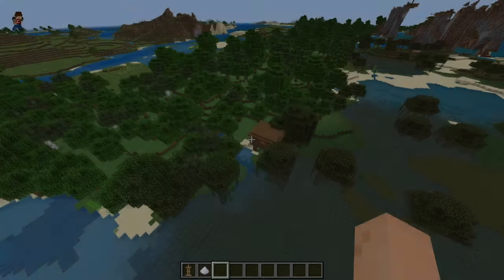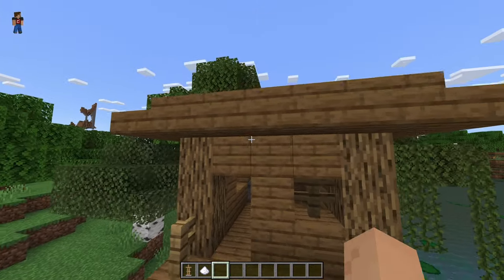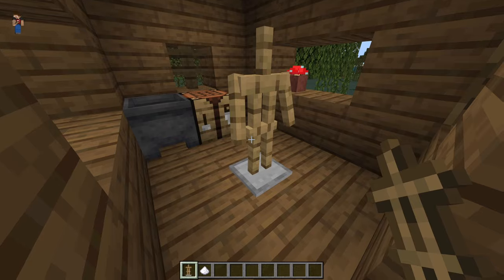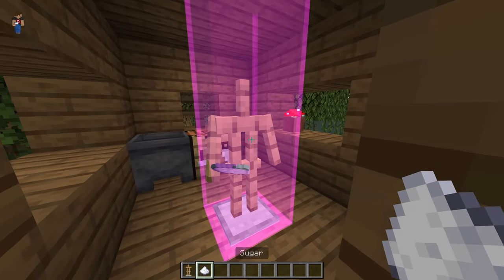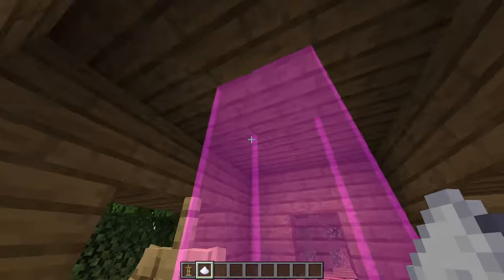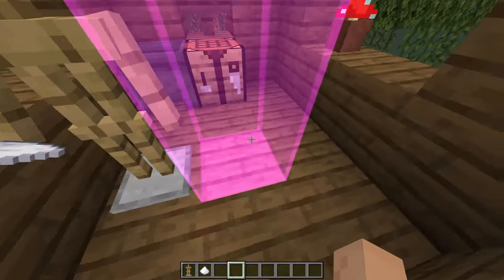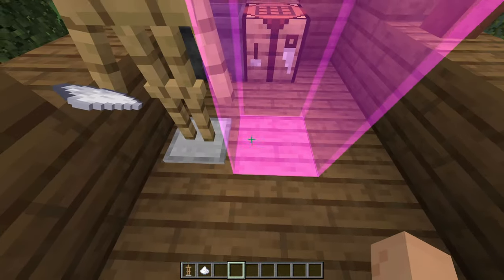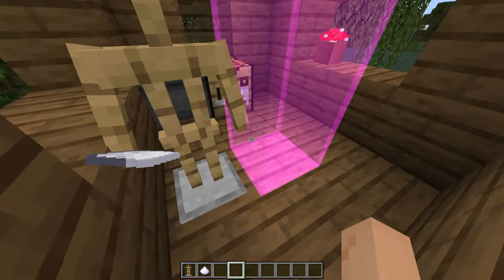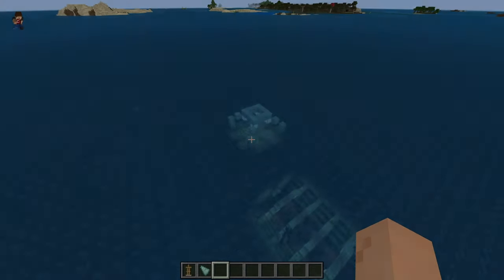The next cool thing is that this resource pack also works for witch huts. Go inside the witch hut, place the armor stand, and place a sugar in it. As you can see, I placed it right where the witch is supposed to spawn — it will spawn within this shown area. This is super useful for witch farms so you know exactly where the witches will be spawning. Unlike some other structures, witches don't spawn in a specific corner.